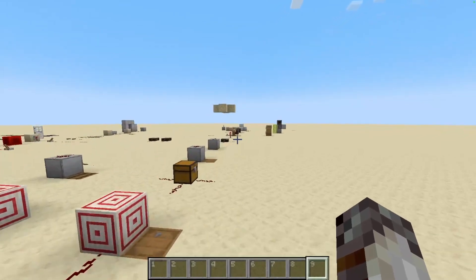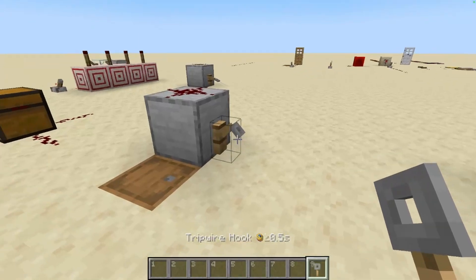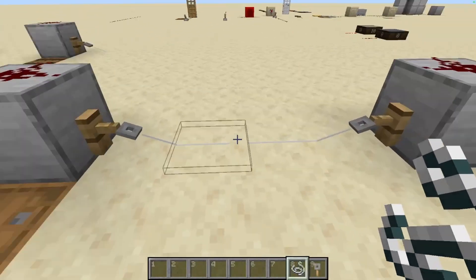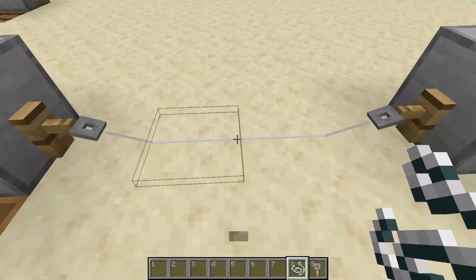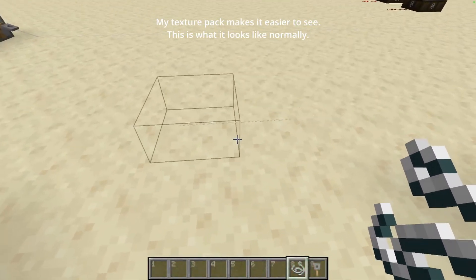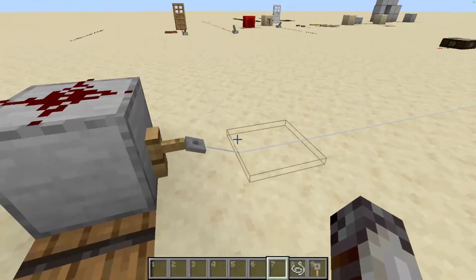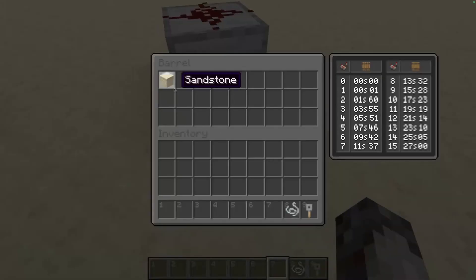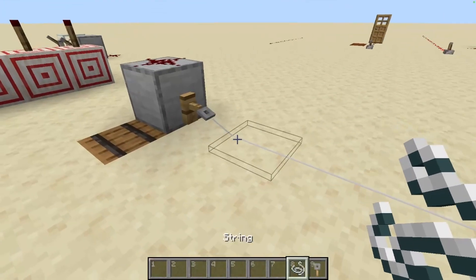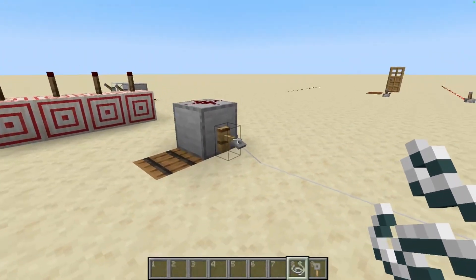Let's move on to the tripwire hook. On its own, the tripwire hook doesn't do anything. To set it up, you need to place two hooks directly across from each other and connect them with string. They're kind of like pressure plates where they detect players and entities that cross them. And because the string is nearly invisible, these are great for nearly undetectable traps. The maximum length they can be is 40 blocks, and if you break the string with anything but shears, it will temporarily power the blocks it's attached to, simulating if someone were to walk through it. So basically, you can't disarm the trap without setting it off without shears.